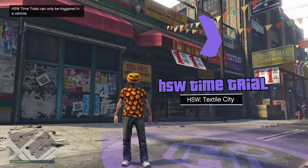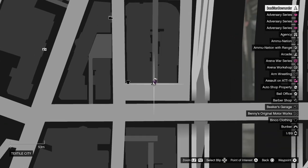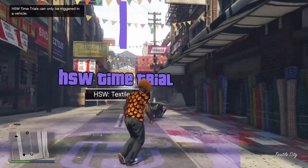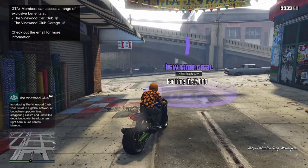In this video I'm going to show you how to make $350,000 with the weekly time trials, starting off with the HSW time trial which is located down here at Textile City. For this time trial I recommend you use the Hakuchu Drag with the HSW upgrades, although you should be able to get it done with pretty much any HSW vehicle.